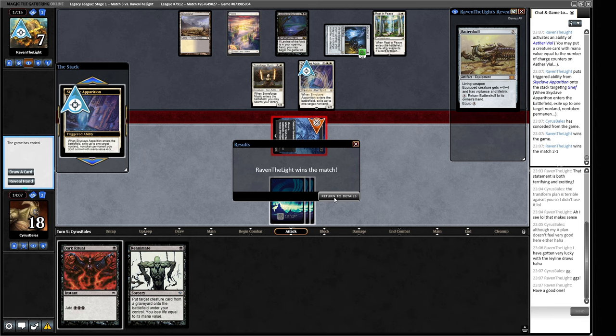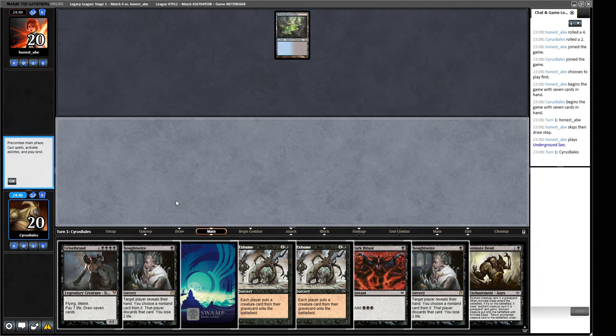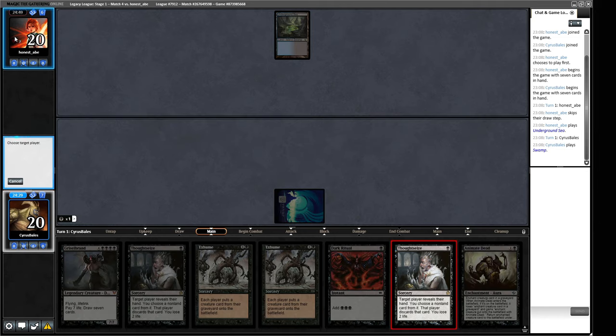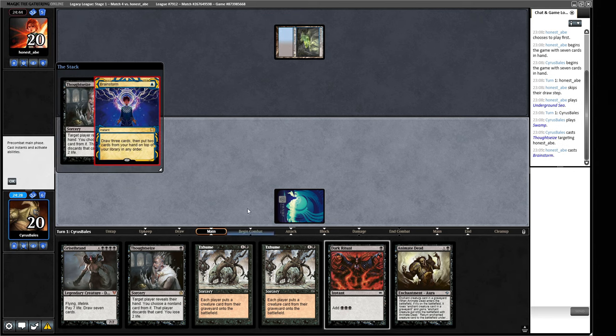Let's go to round four. Turn one Grizzlebrand - I'll keep this. Our friend is called Honest Abe - does that mean they're going to be an honest gamer? No, they're playing Underground Sea. I would like to cast a Dark Ritual this turn - just trying to work out if we Thoughtseize our opponent this turn, because if we draw another land I want to Thoughtseize and possibly Animate Dead their scary thing if they have one.